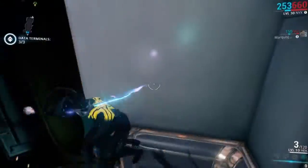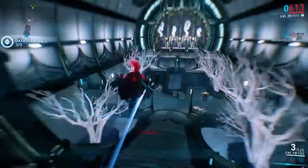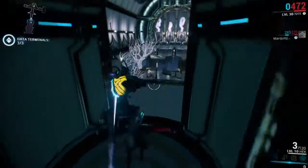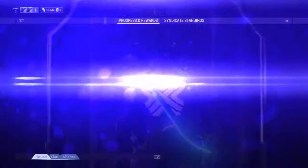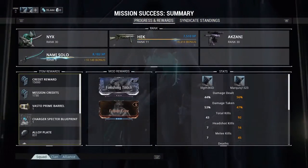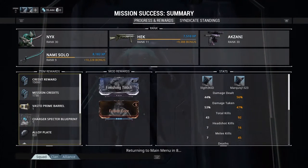I'm trying to get to extraction now. And as you can see, once I get to extraction, you will see that I have received the Vasto Prime barrel. As everything pops up, you see the Vasto Prime barrel along with a couple other items. And that is how you get the first piece to the Vasto Prime.